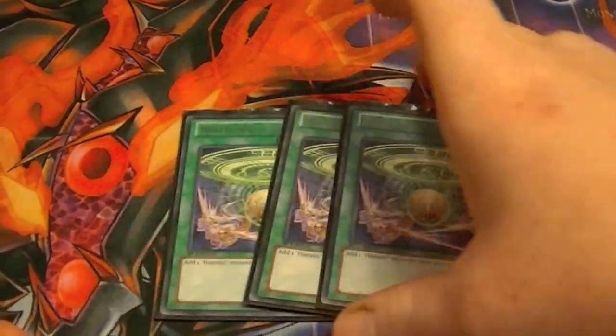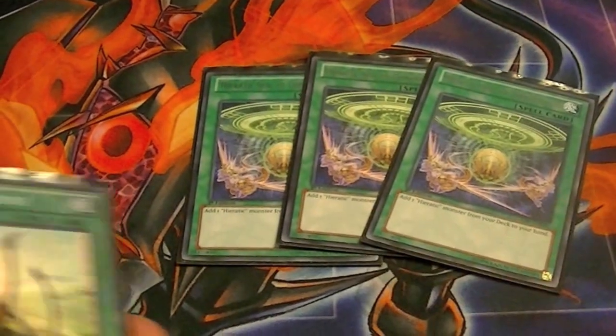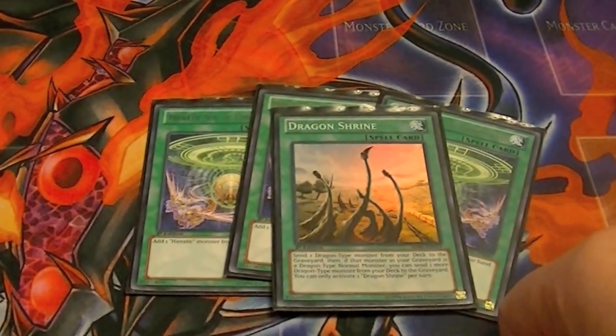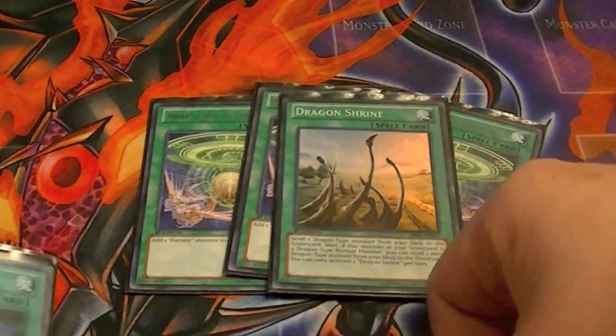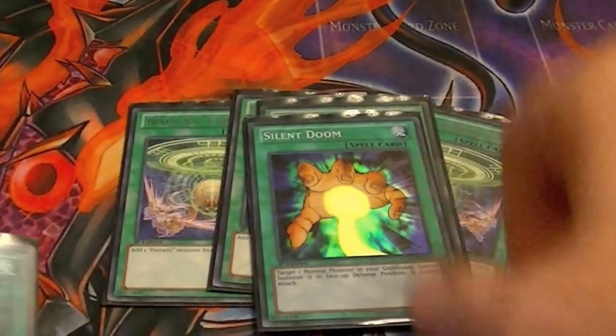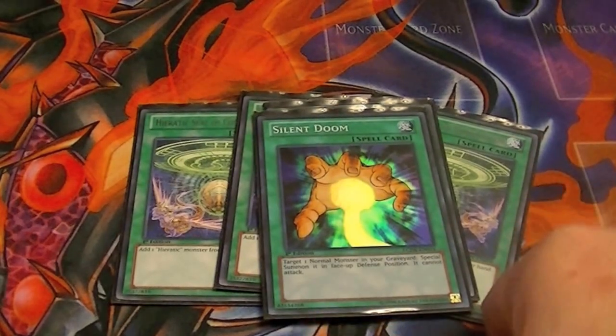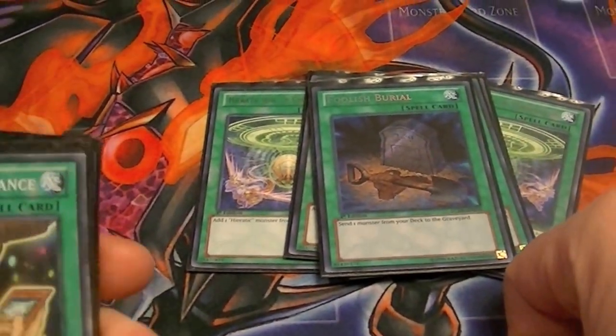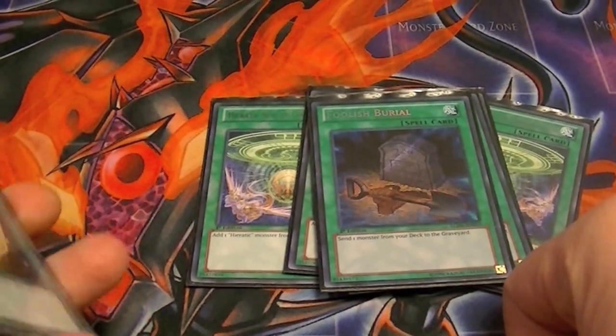Three Seals of Convocation so you can get the right Heretic Dragon to your hand. One Dragon Shrine to clear out the normal monsters in the deck and set up the Dregard plays. One Silent Doom so you can bring back one of your normals as well. Foolish Burial — that way I can send either a normal or Kid Moto to the grave and go from special summoning there.